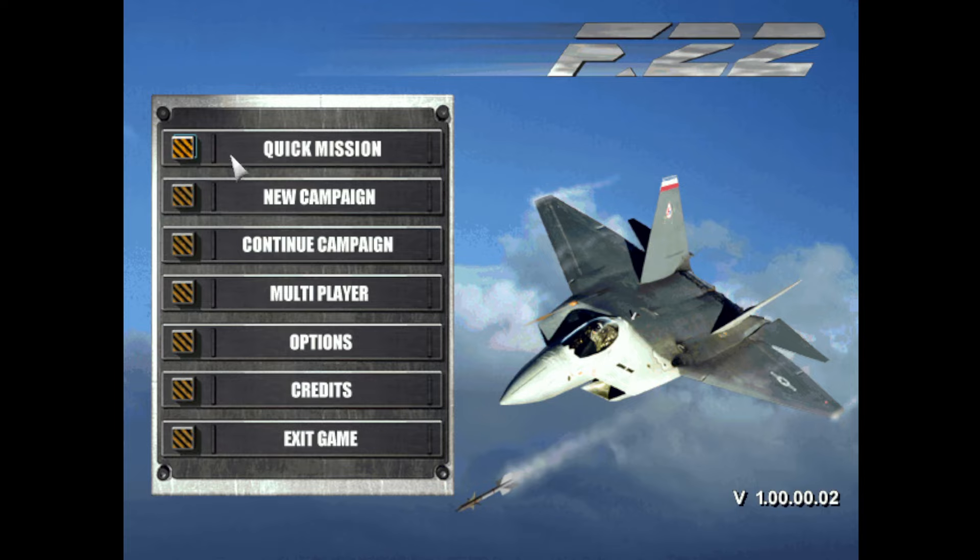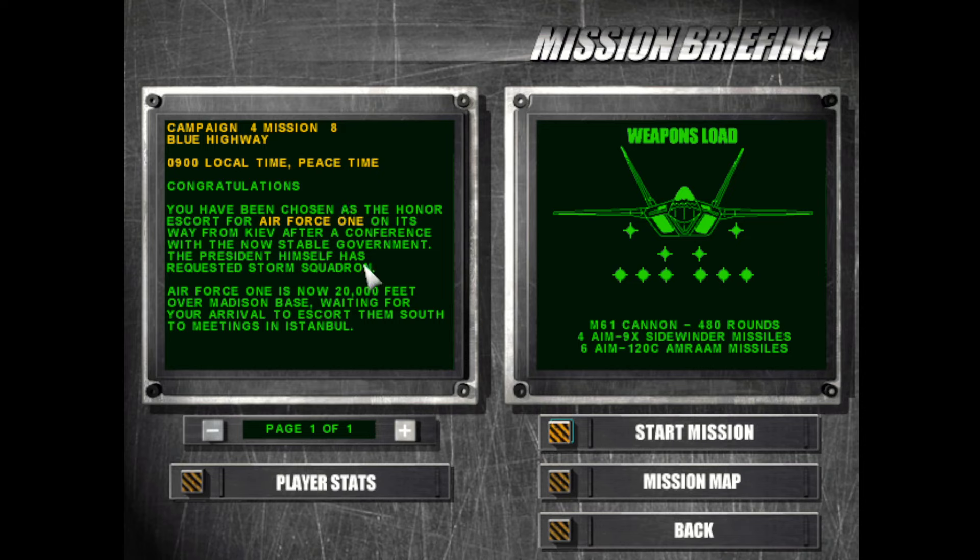Welcome back to the video. This time let's focus on what may be our last mission in F-22 Lightning 2. Campaign 4, Mission 8: Blue Highway. We are required to escort the U.S. President on Air Force One from Kyiv to Istanbul. We were asked to escort Air Force One, so basically the U.S. President asked this F-22 squadron to fly this mission — that's an honor for us.